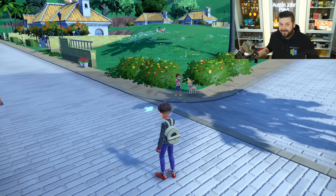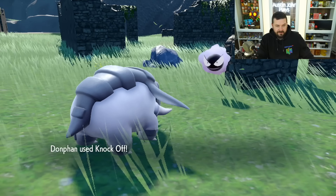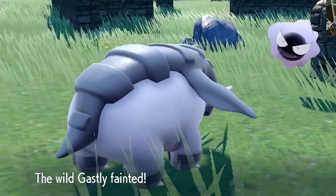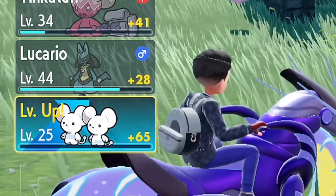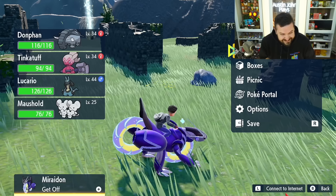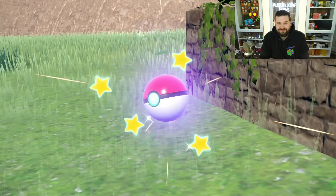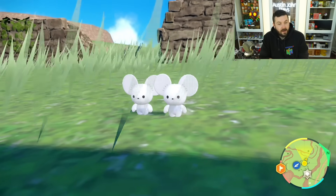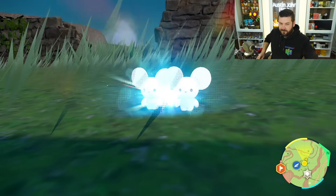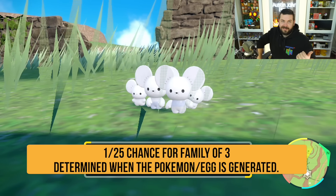Tandemaus evolves at level 25 with no evolution screen — it just happens. Watch the bottom left of the screen: it leveled up to 25 and it's now a family of four. However, if Tandemaus is leading the battle and participates directly, it will have a normal evolution screen. I kind of liked it more when it didn't have a screen!